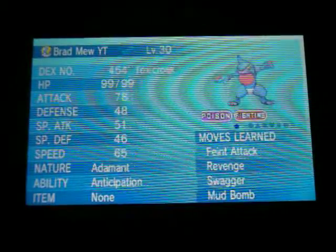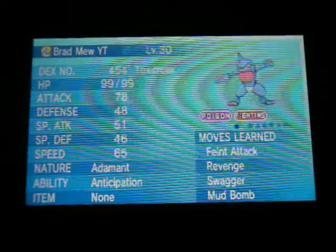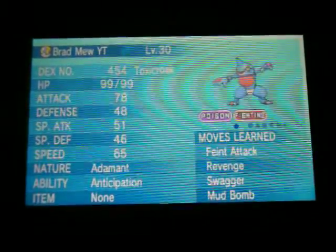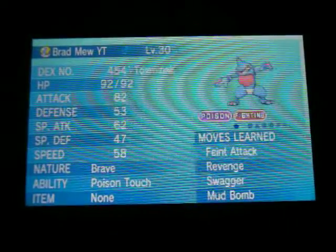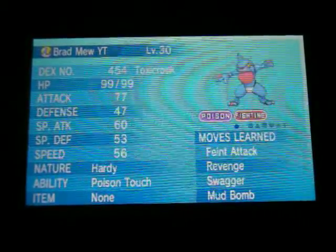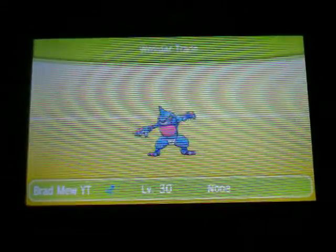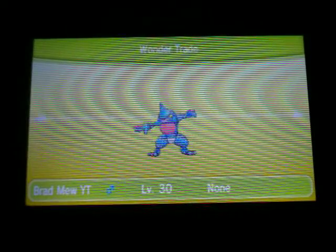We have 3 Toxicroaks today. An Adamant Nature, Anticipation one I got in one of my friend's Safaris. A Brave Nature, Poison Touch, which is the Hidden Ability. And a Hardy Nature, Poison Touch. So we'll start with the Adamant, Anticipation, Brand New, Toxicroak.